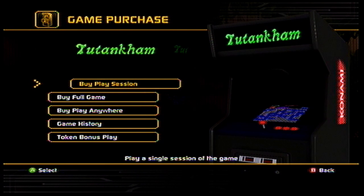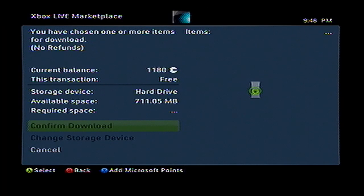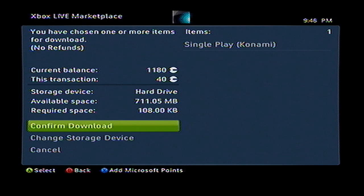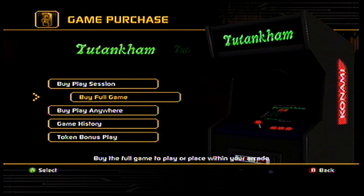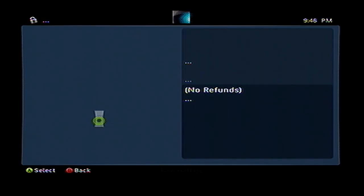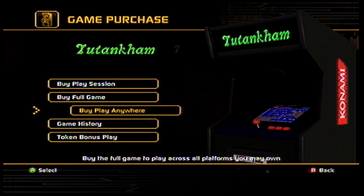Here's a single game, and when you go to view a game, this is the menu that comes up. You can buy a play session — you'll see the price here, 40 points, 50 cents. Then you can go to buy the full game, which is 240 points, see it there — that's $3 roughly. And then the Play Anywhere option, which lets you play it anywhere, is 400 points.